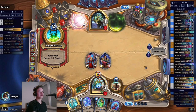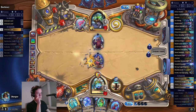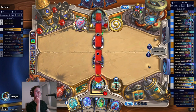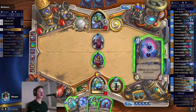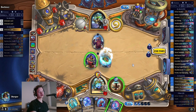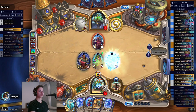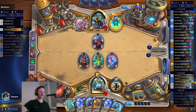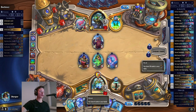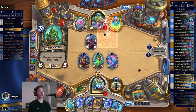From here on I'm pretty safe. I can just go ahead and play my Primal Dungeoneer. I can play Snowblind Harpy into anything else with Windchill because I will gain armor. For a Pirate Rogue it's really difficult to win from here.